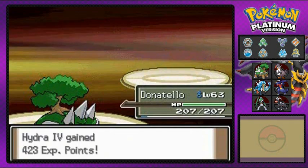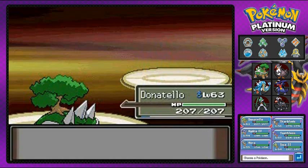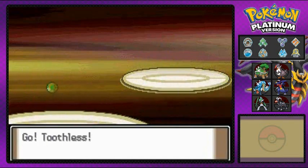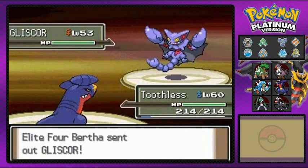Yes sir. Here she comes out with a Gliscor. This is a new one that we haven't seen in quite some time — Gliscor, the evolved form of Gligar. Yeah, it's a pretty cool-looking Pokemon right here. Look at that — it looks like a Scorpion Bat.